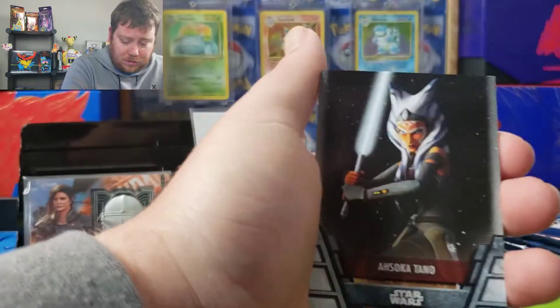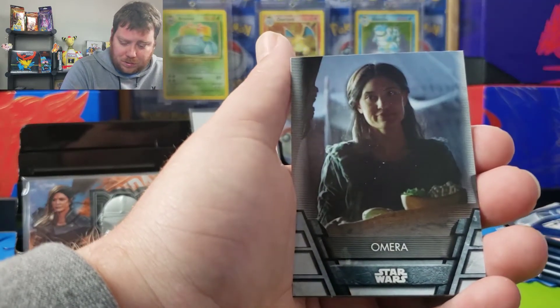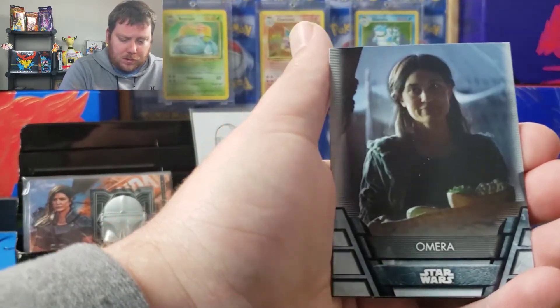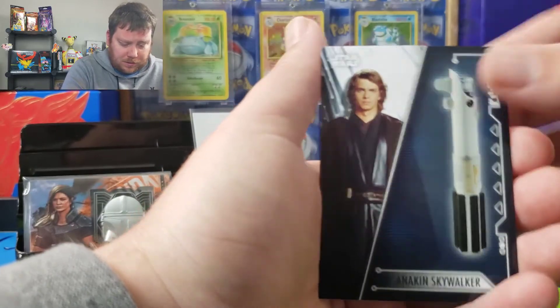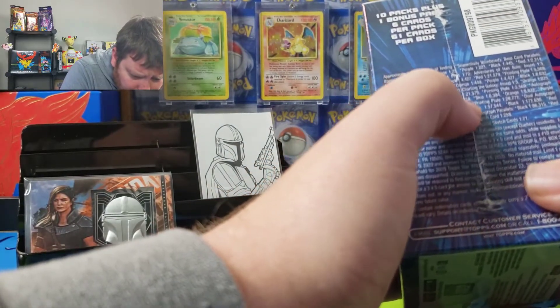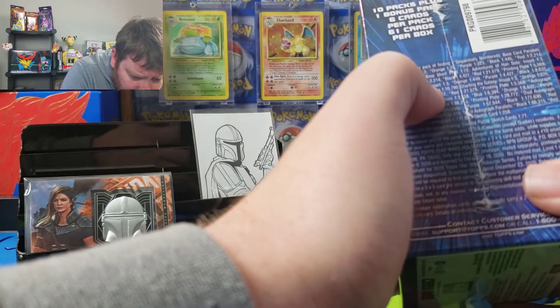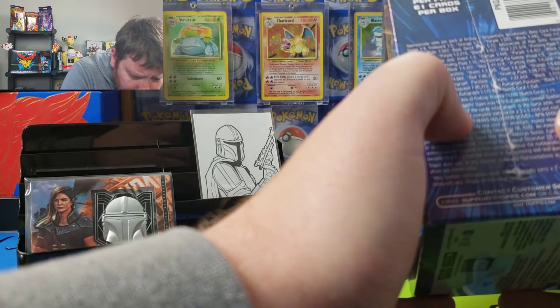I'm a fan — clearly — of Star Wars. If you're looking for something else — ooh — Ahsoka Tano. I want those in the parallel. This is the Rebels one. And I know they have the Clone Wars Ahsoka. BB-8. And here's the lightsaber insert. Sketch cards... printing plates — I'm trying to find the sketch cards info.